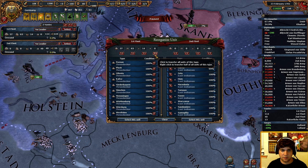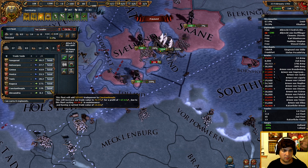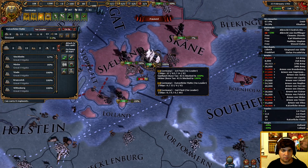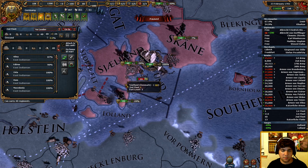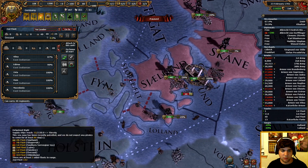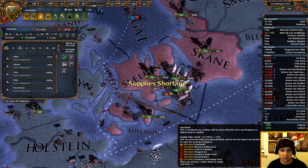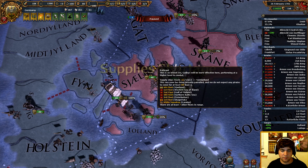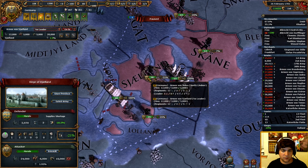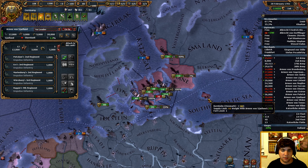We're going to detach our transports and then have this unit go back to protecting trade. Let's have them sail just to here and then we'll take half of these troops off to go and fight the siege here in Bornholm, the little island.